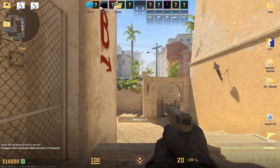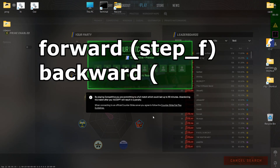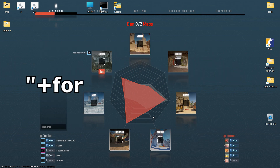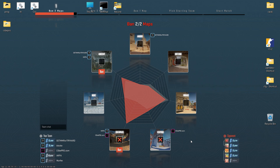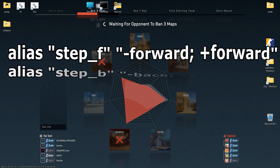The Counter-Strike 2 console helped me with it. To manage basic movement in a script, I first define movement aliases: Forward as Step F, Backward as Step B, Left as Step L, and Right as Step R. Typically, forward movement is represented as plus forward and minus forward, which initiates and then halts the movement. For my needs, however, the movement should toggle based on the opposite button being pressed. Therefore, the command format will be minus forward and plus forward. Here are the aliases for movement.